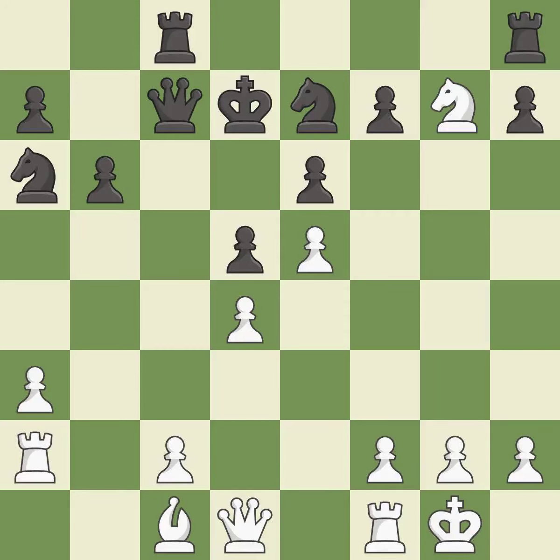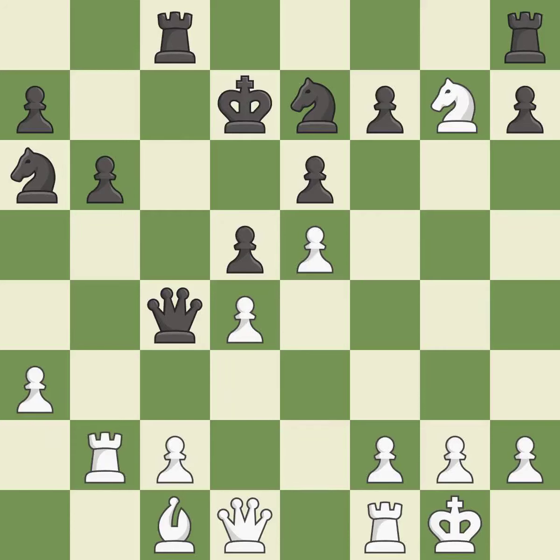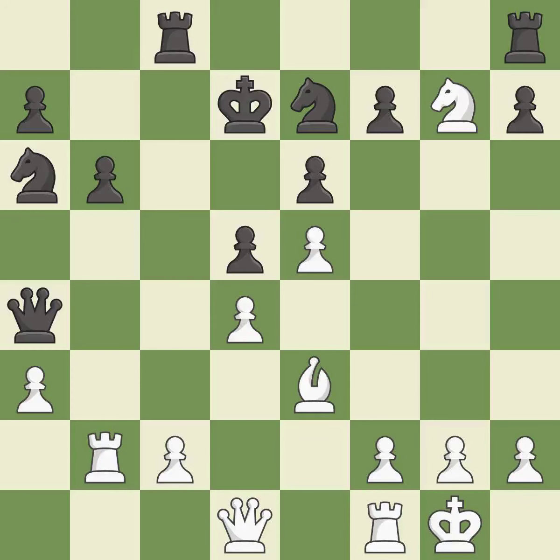This protects the attacked pawn — it is best. There were worse moves, but also something much better — it is an inaccuracy. This move puts the rook on a safer square; it is best. This misses an opportunity to threaten winning a pawn — it is a mistake. This misses an opportunity to defend a pawn that was under attack — it is an inaccuracy. This ignores an opportunity to centralize a knight so it controls more squares — it is a mistake. This overlooks an opportunity to threaten winning a pawn — it is an inaccuracy.